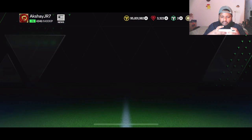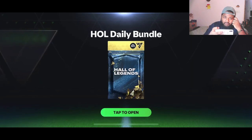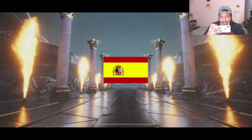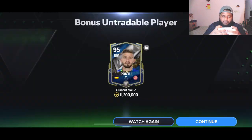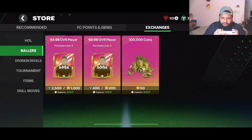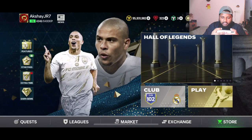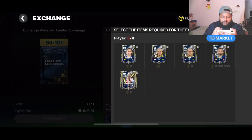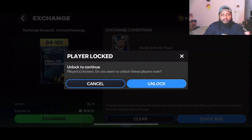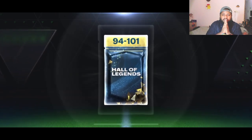Now let's go to the store and open the daily bundle. We'll get a 95-rated player or higher from this daily bundle. It's not a good one — it's exactly a 95. I've opened this three times and got three 95-rated players each time. Division rival rewards — nothing interesting. Let's look at exchanges: I have so many bad players and haven't got anything good out of the Hall of Legends packs so far. Will we pack Cannavaro or R9 from this?